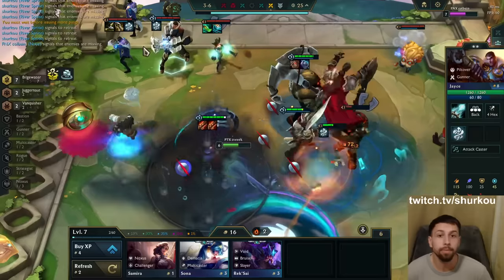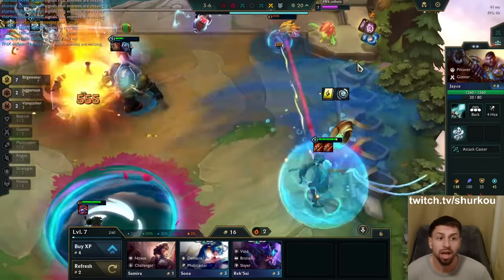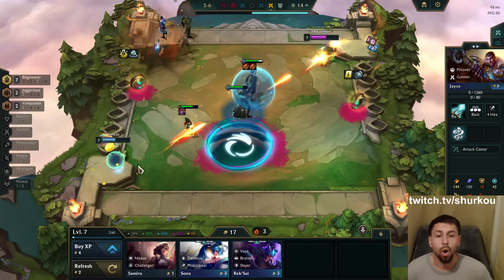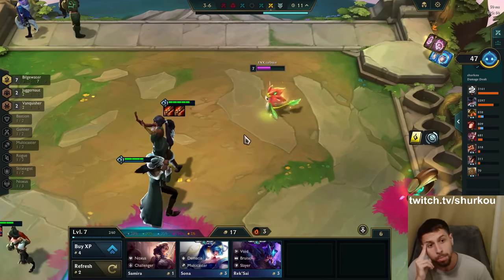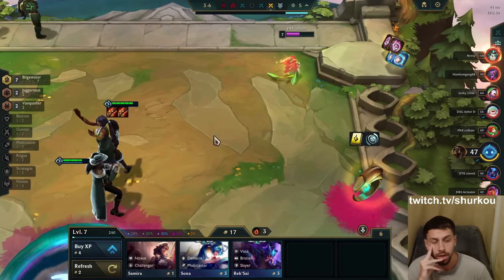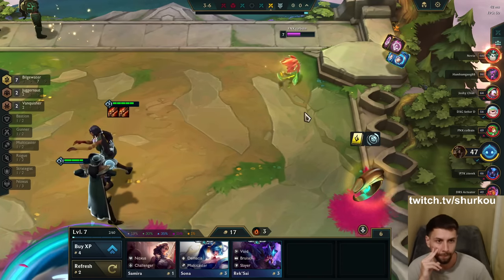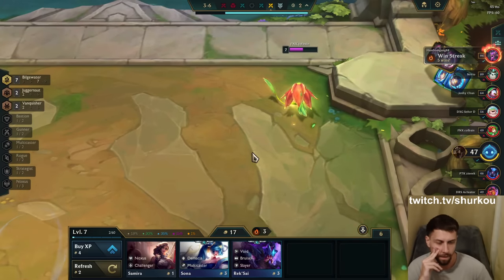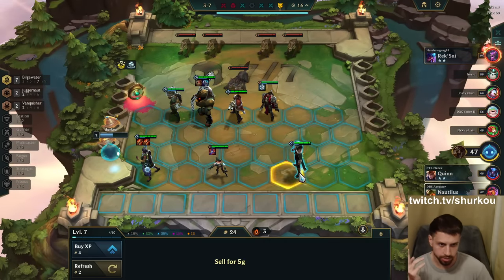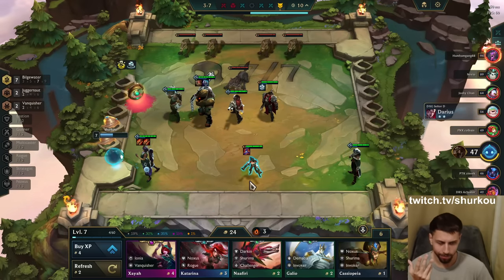Oh man, you have two Bilgewater emblems! Oh but you don't have Neela — zero gold, no Neela. I just get double Neela in one shot. Guess you should have trained some more man — you gotta be a better esport player like me, like yours truly. I'm an athlete, I'm an electronic athlete.